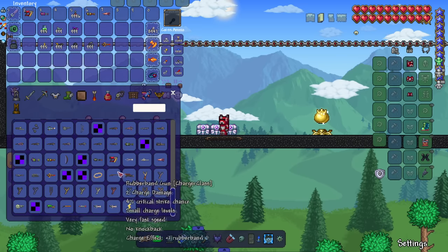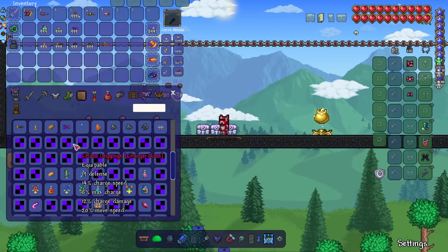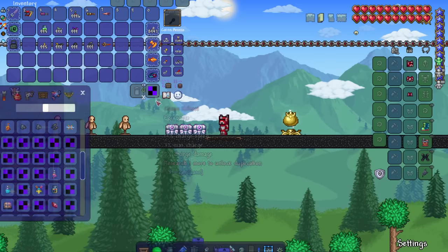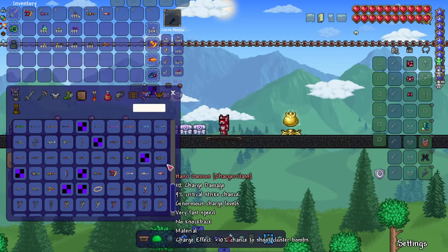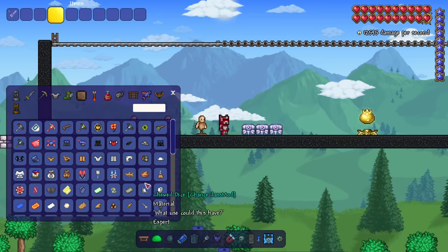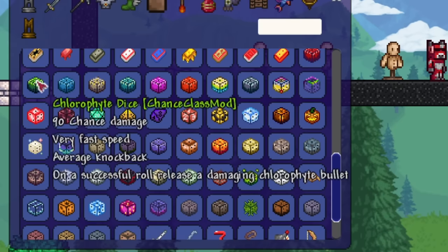I'm not seeing any armor — wait, here we go, there's armor right here, it just doesn't have a sprite yet. Can I put it on? Yeah, okay, so there's armor, it's just not sprited yet. Nice to see that — this is a cool class with some real potential. Next up we have the chance class, which looks like straight up degenerate gambling type stuff. I'm relying on dice for damage.